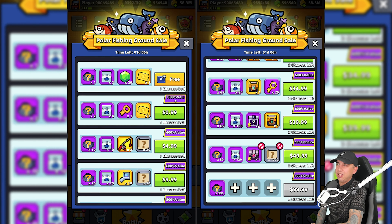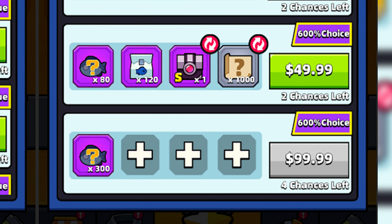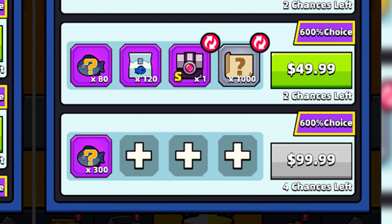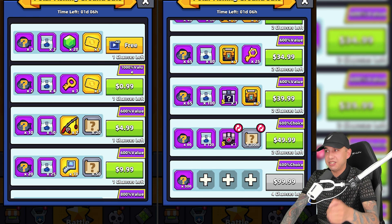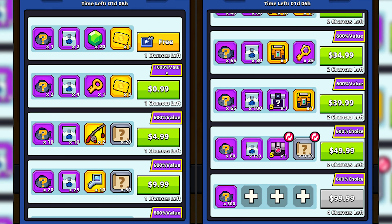Here's the polar fishing ground sale, and we have something new here. We can now choose what we want to buy and we have four chances. So you can choose things like relic cores, S-grade crates, and so on. In addition you can buy random fish bait and fishing rods here.